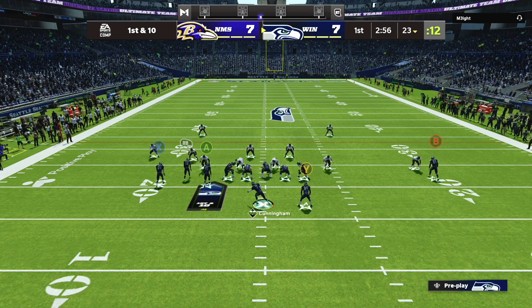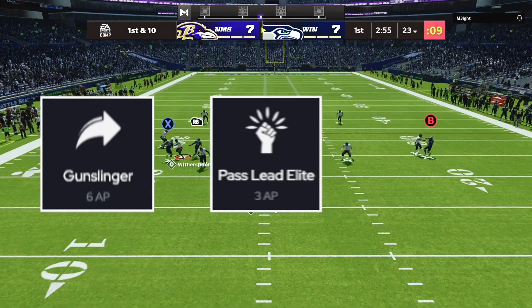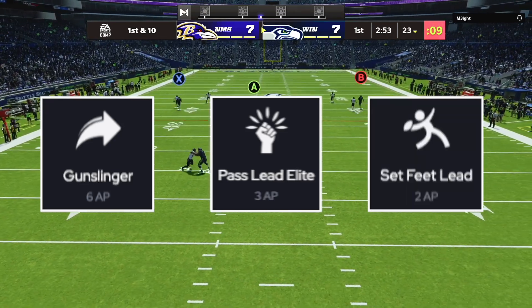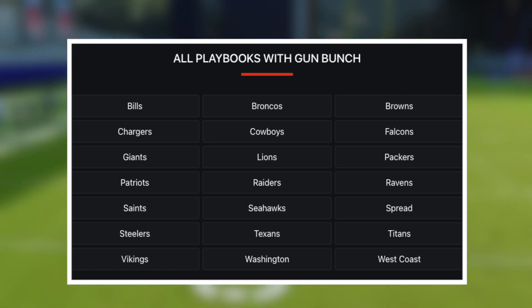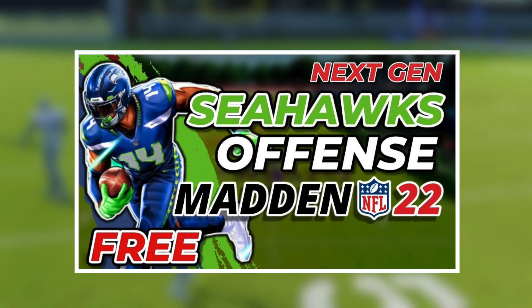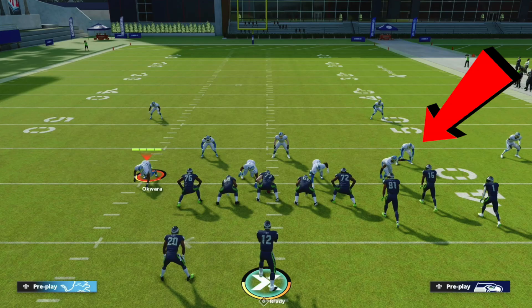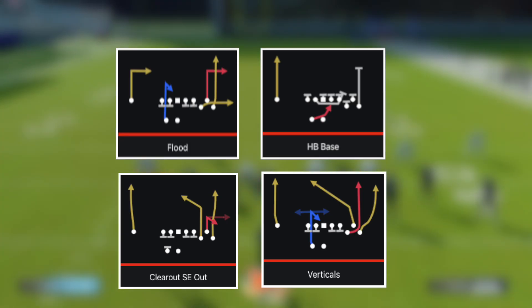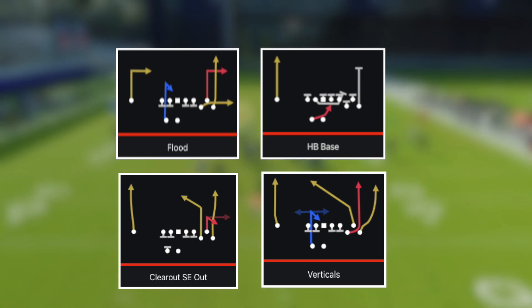A couple important notes before we get into the setups. First, this is a very pass-heavy scheme. Your quarterback needs to have Gunslinger, Pass Lead Elite, or Set Feet Lead to increase the pass velocity in all throws. Bunch can be found in many different playbooks throughout this game, but in this video we're specifically going to be focusing on the Bunch out of the Seattle Seahawks offensive playbook. We're going to be running our Bunch to the short side of the field. And our audibles are going to look like this: Flood, Halfback Base, Clear Out, SE Out, and Verticals.